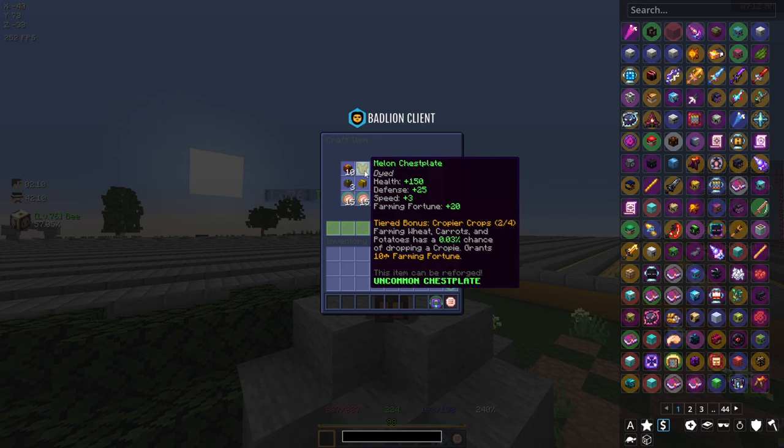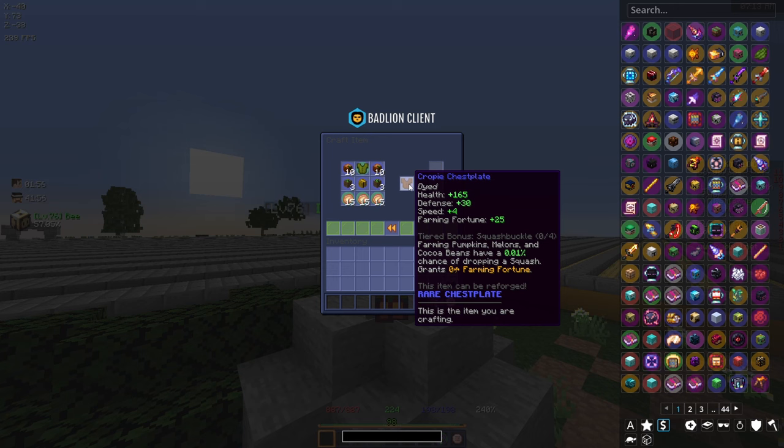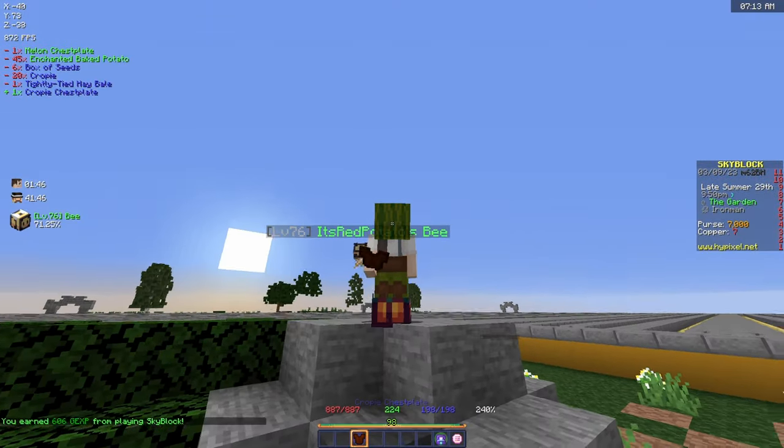That is very, very rare considering croppy is 0.03 and then goes to 0.01. How rare is Fermento then - is it like 0.0001? We'll have to wait and see. But for now let's go ahead and craft our first piece of croppy armor.